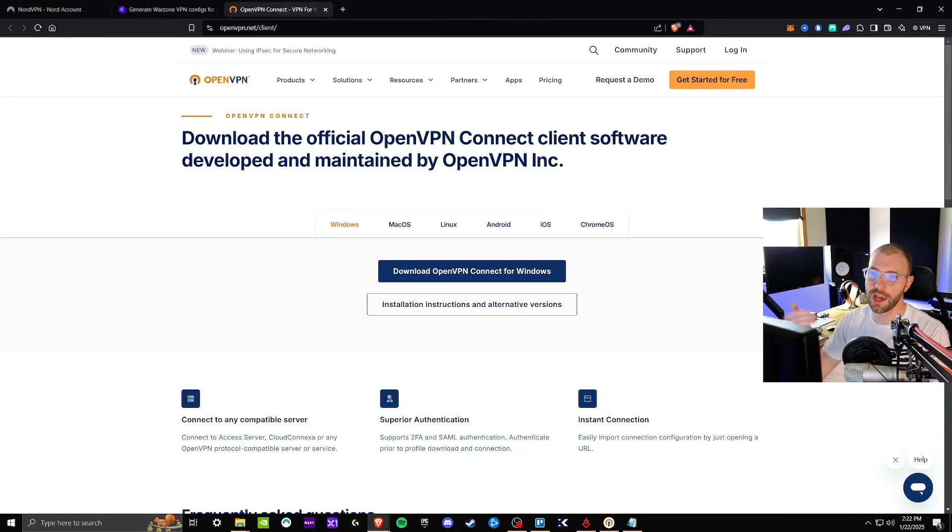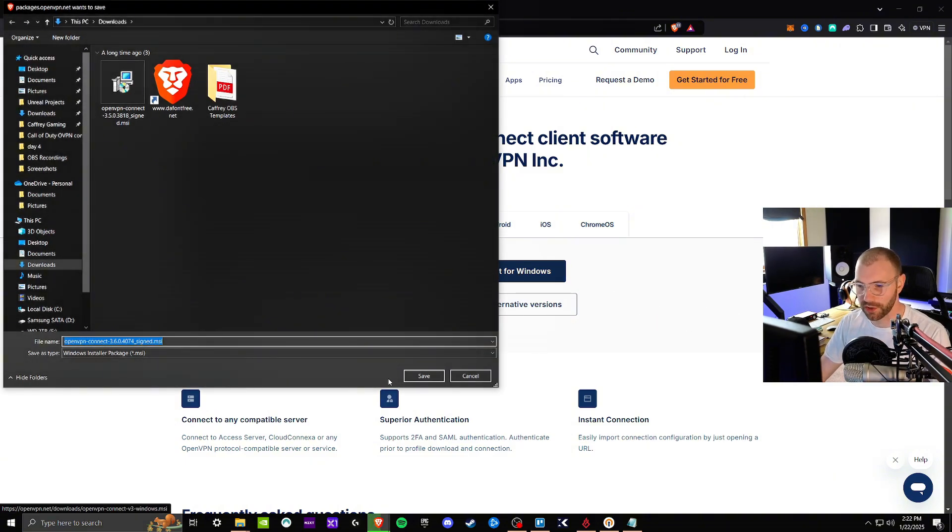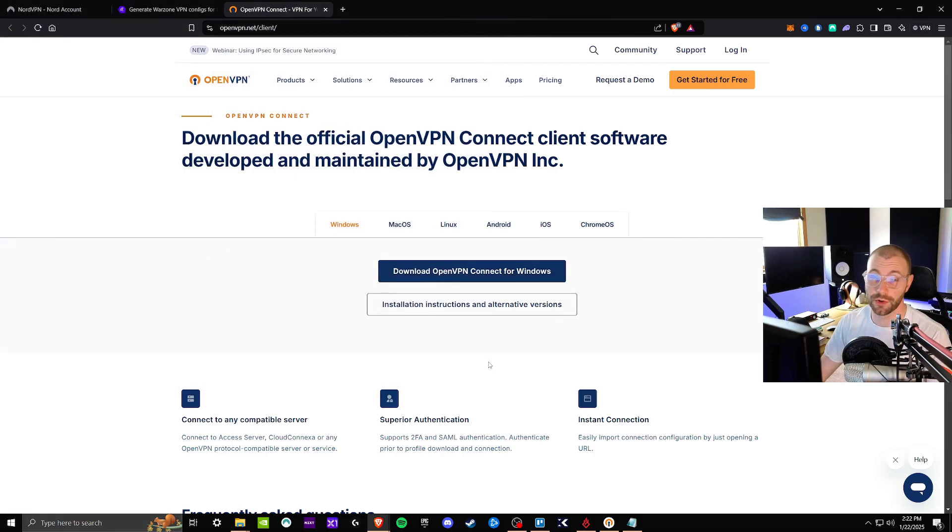The first thing that we need to do is head over to OpenVPN and download the OpenVPN client. Just go ahead and click download and save it. I already have it downloaded and installed so I'm not going to do it again, but it's pretty simple and straightforward.